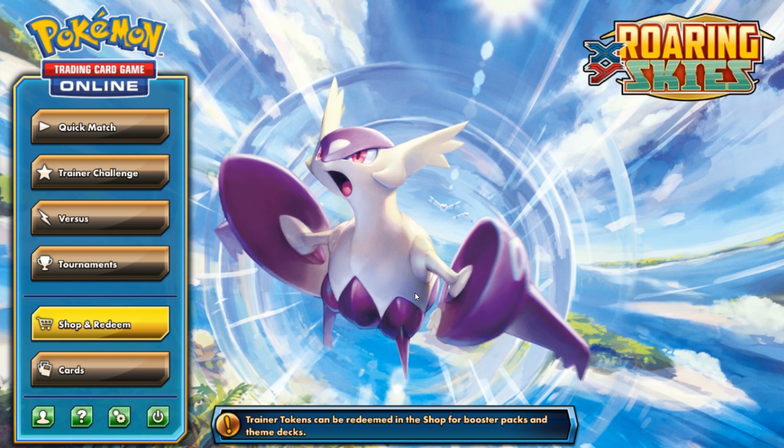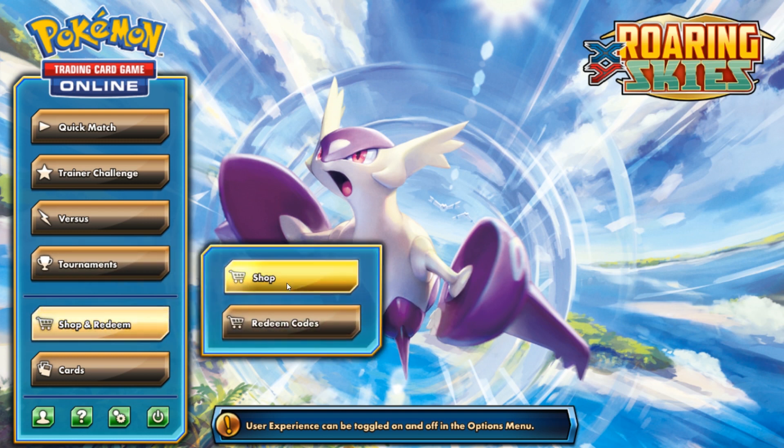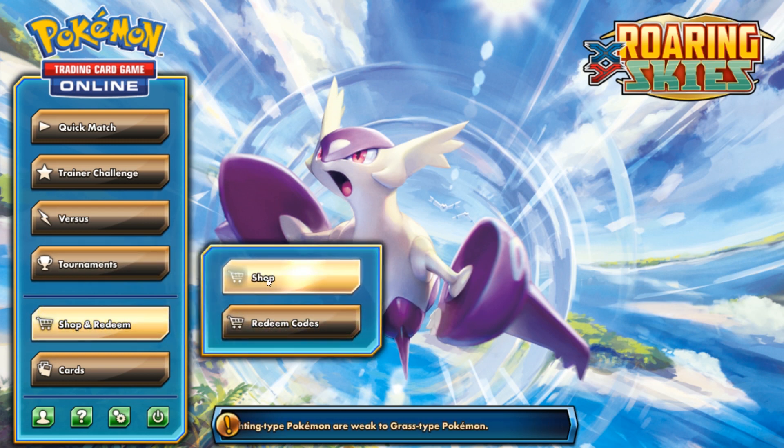Really quick, they made some pretty nice touch-ups on the Roaring Skies theme — you can see the color schemes have changed and things like that, the user experience and all that fun stuff. But I'm not going to talk about this; what I want to do is shop and redeem some stuff, so we're going to go ahead and shop.